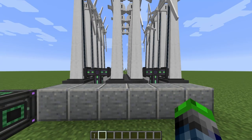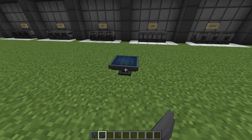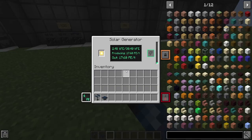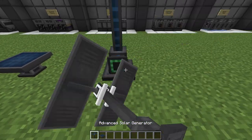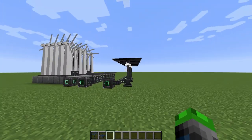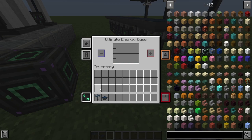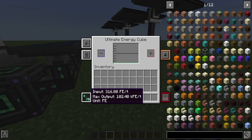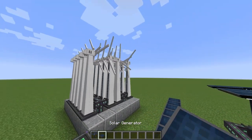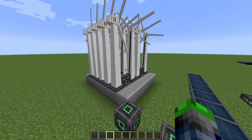Besides the windmills, we have two different types of solar generators. These produce 17 FE per tick when it is daytime. And then you have their big brother, the advanced solar generators, that produce a whopping 105 FE per tick during the daytime. As you can see, the small solar guys are only producing 140 FE per tick for a bunch of them, while we have three of the big guys producing 316 FE per tick. So the advanced solar generators are definitely what you want to build, but I'd actually suggest building those after the windmills — because windmills work all the time, while solar only works during the day. And if you move windmills up into the sky, you get a bunch of power.